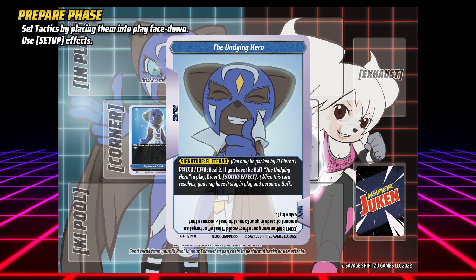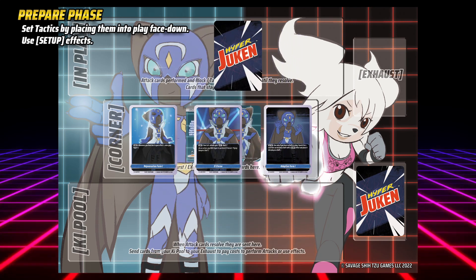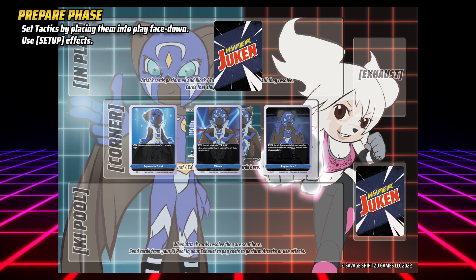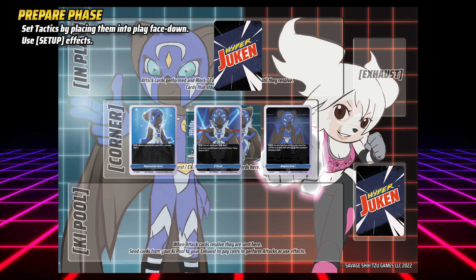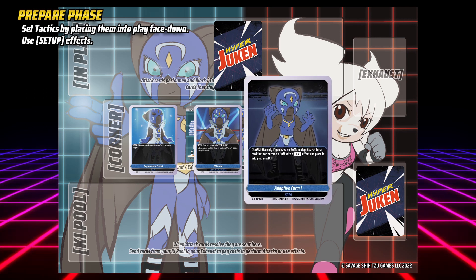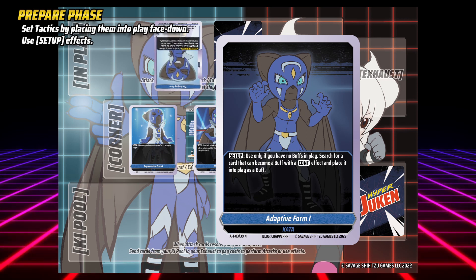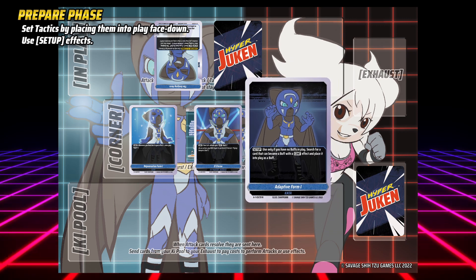To set a tactic card, place it into play face down. When you want to use it later, it must be under its effect's normal conditions and you must pay discard one in addition to its other costs. To use the setup effect of a card in your corner or in play, state that you are using it, then do so. You may only use the setup effects of cards in your corner and in play once per turn.